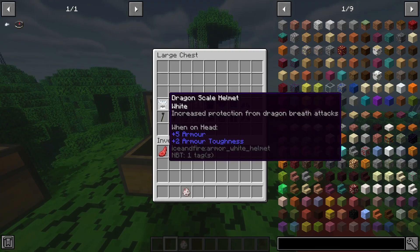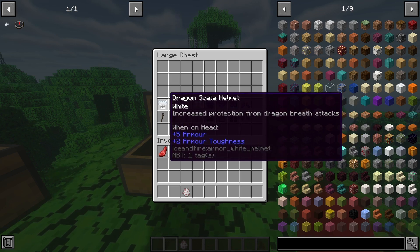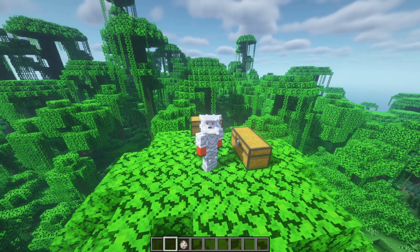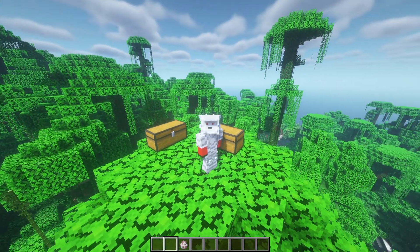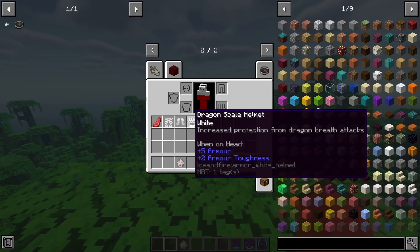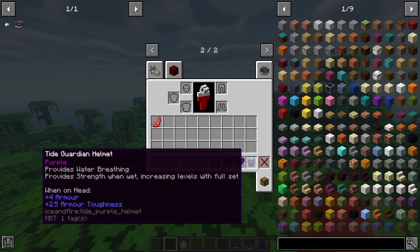White dragon scale armor — do you guys know how insane this armor looks? I am dripping right now! I rate this armor 29,000 out of 29,000. It also has increased protection from dragon breath attacks, which is a really useful bonus. The armor is just genuinely insane-looking.